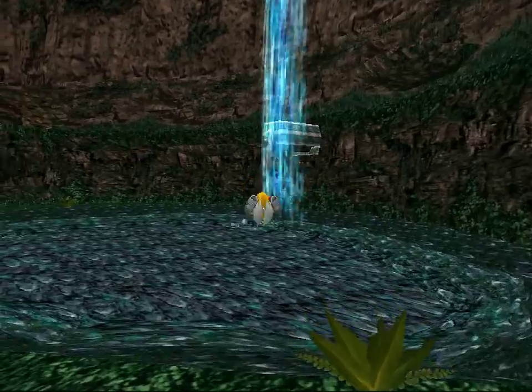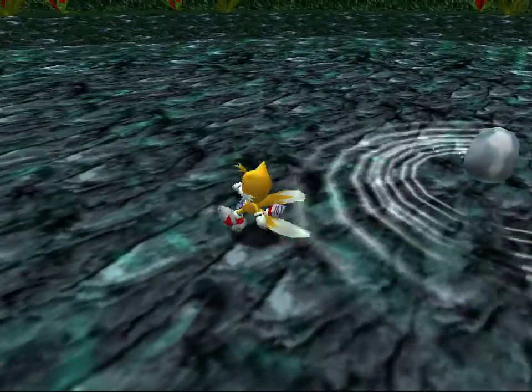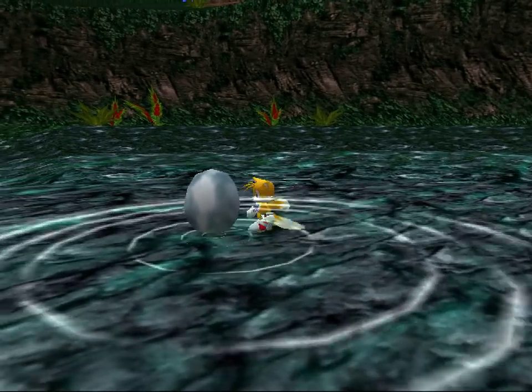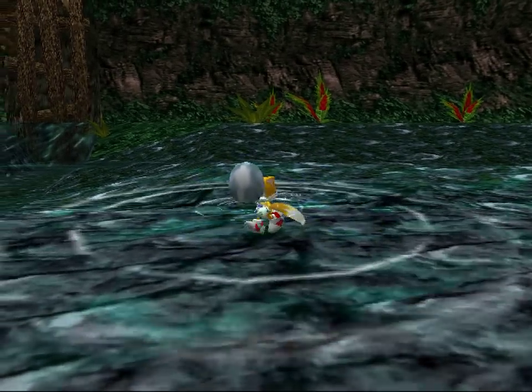You can just push it and that thing extends and an egg comes out. That was a very quick series of events. Now it's slowly running towards me, and I got water above Hell's nose - he doesn't seem to mind particularly.